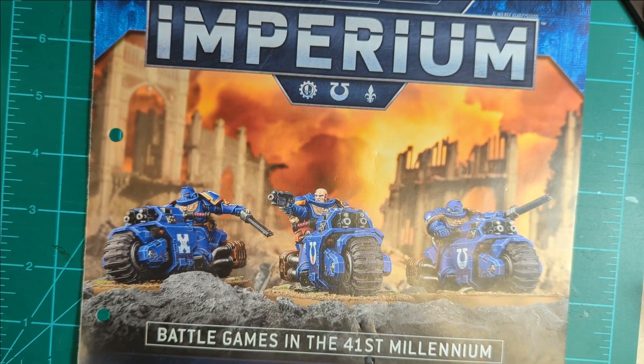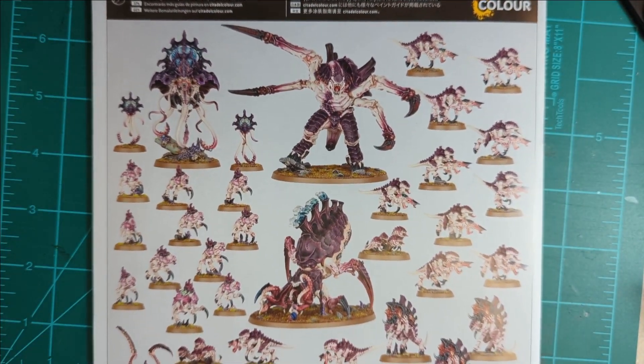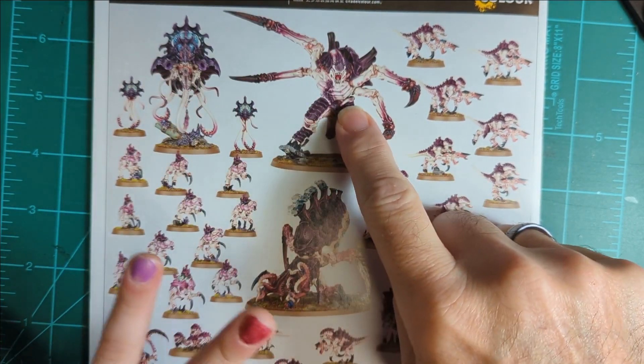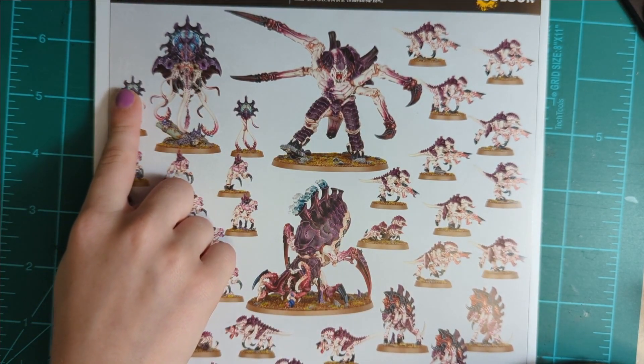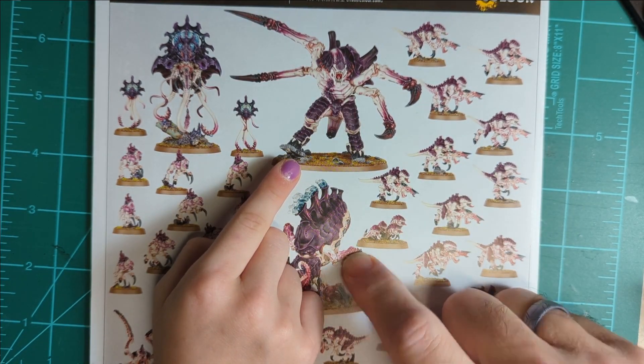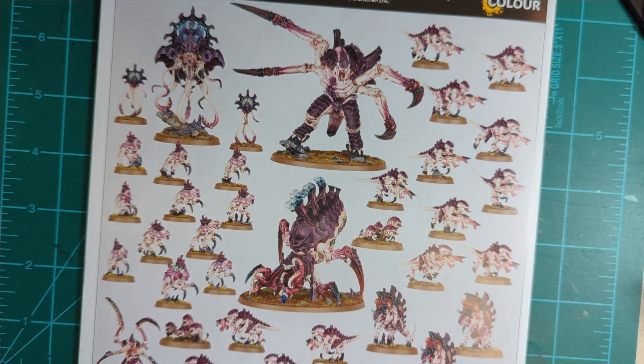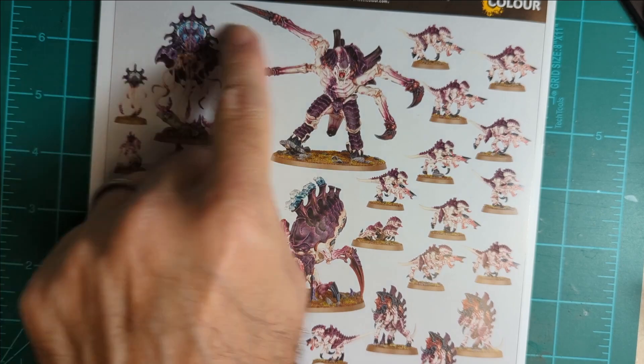So one of the bikers, and just to celebrate the launching of Leviathan, we could also put together one of the three big baddies for the Tyranids - the Neurothrope, the Psychophage, or the Screamer Killer. So those are the choices and it's all up to you.